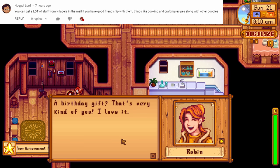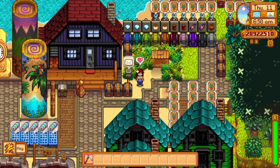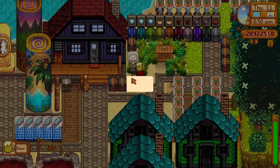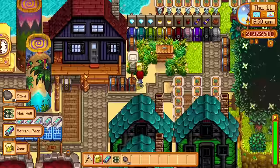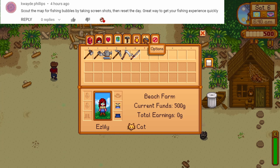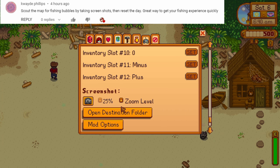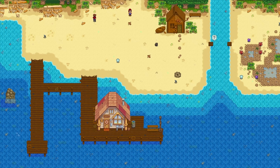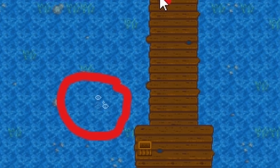Don't ignore the villagers. They can send you tons of stuff in the mail — from random items you didn't ask for to game-changing recipes. Just be careful when Kent sends you a bomb. In the early game, you can take a screenshot of the game and inspect the entire area looking for bubbles. Bubbles will cause you to catch many more fish. And it will boost your early game gold and fishing level. By taking a screenshot, you will save a lot of time searching for bubbles on foot.